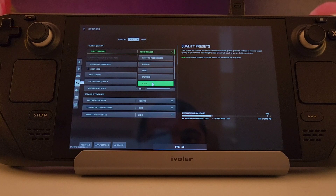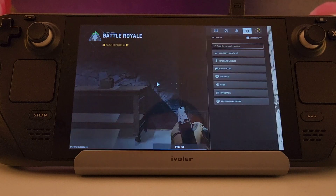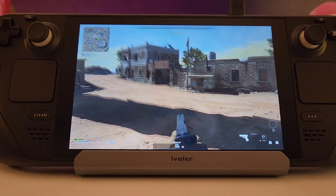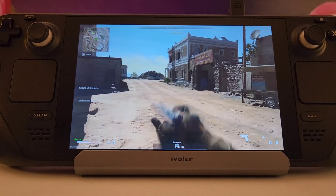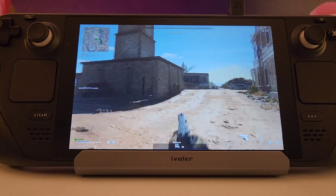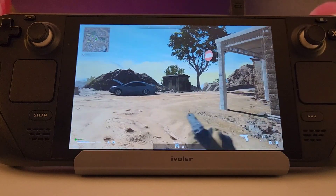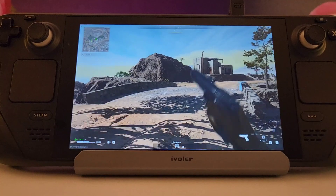Finally, the Ultra settings. The Steam Deck probably can't handle this well, but it's fun to try. As you can see, it dips into the 30s and mostly stays in the low 40s — around 37 to 43 fps. It doesn't really hit the 50s and has noticeable jitter, so it's not enjoyable to play with. It looks nice, but I wouldn't recommend it. Thanks for watching — if you liked the video, give it a thumbs up, subscribe, and peace.